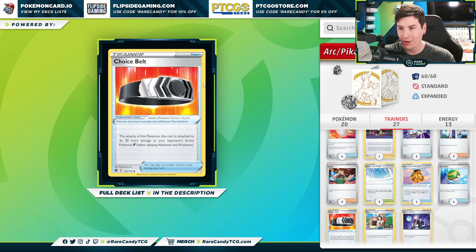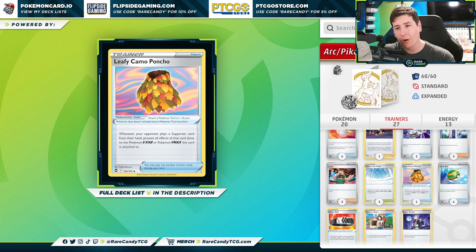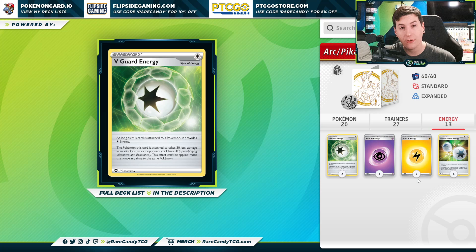The card in the list that kind of sticks out like a sore thumb is probably going to be the other tool — Leafy Camo Poncho. Whenever your opponent plays a supporter card from their hand, prevent all effects of that card done to the Pokemon V-Star or VMAX this card is attached to. We can put this on our Flying Pikachu VMAX so your opponent can never Escape Rope, Boss's Orders up your Pikachu and knock it out with a Raikou V. Similarly, against Giratina V-Star with our Espeon VMAX in play, they can't double Mirage Gate, boss up our Espeon and knock it out. Leafy Camo Poncho takes that sort of play away from them.